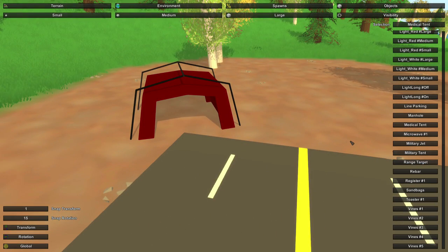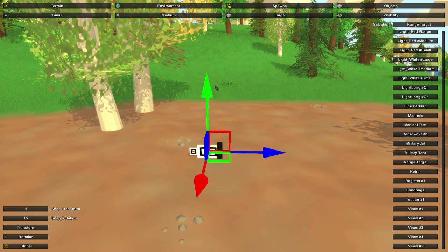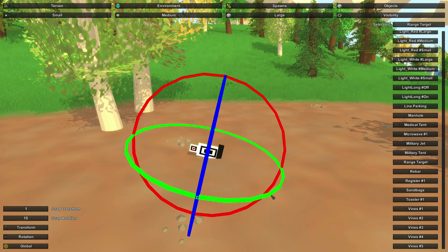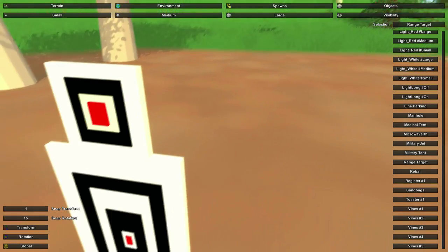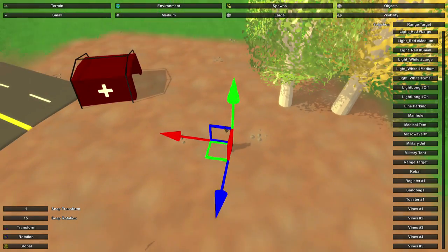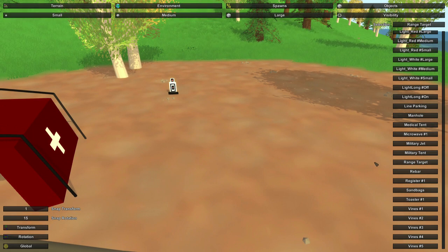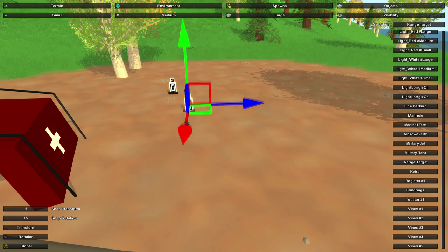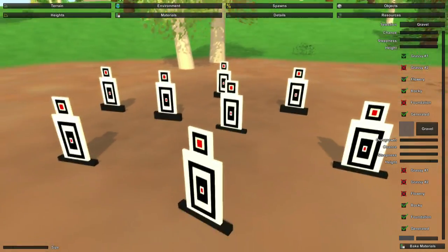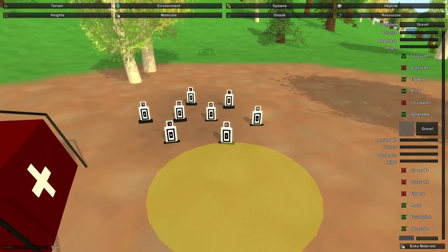Now let's move on to the next object. There are the range targets. These are also in 2.0, but these are new and improved. I definitely think this guy should be in charge of the modeling compared to Nelson — these ones are just a bit more detailed. And these aren't in 3.0 yet, so it's a little way for you to have access to these things. I'll put down a few of these. Luckily there is the Ctrl-C and Ctrl-V function, which made that kind of nice, and I added some gravel around so it looks pretty sweet.